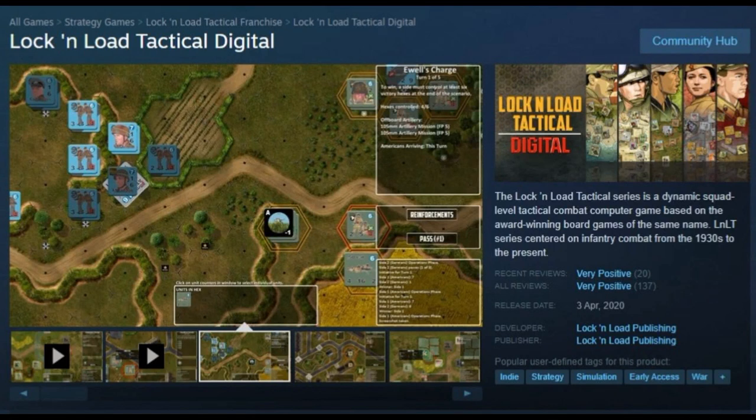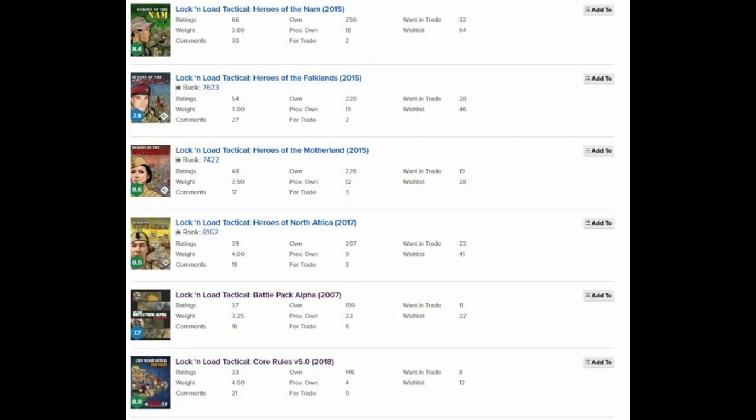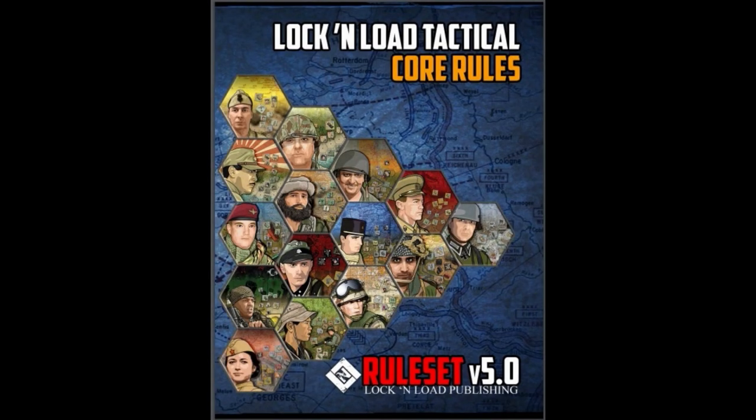G'day folks, welcome to this overview and example play of Lock and Load Tactical Digital. This is the digital implementation of the Lock and Load Tactical System, which has seen dozens of publications over the last decade and a half, all by Lock and Load Publishing LLC. Most recently, it saw the release of Core Rules version 5 as a 276-page spiral-bound book. The Digital Edition introduces you to these rules quite nicely, and the base game, which is relatively inexpensive, comes with four scenarios and a series of tutorial videos to guide you through the basics.